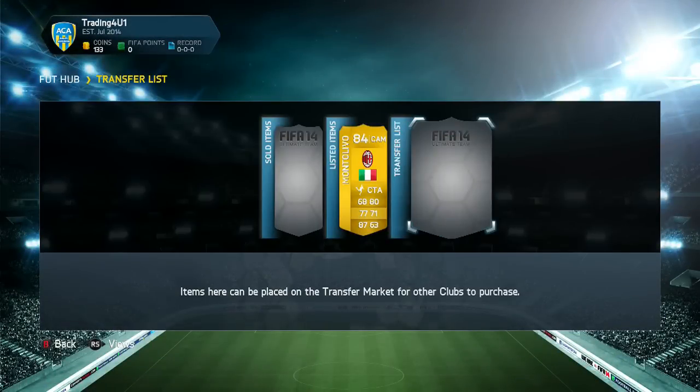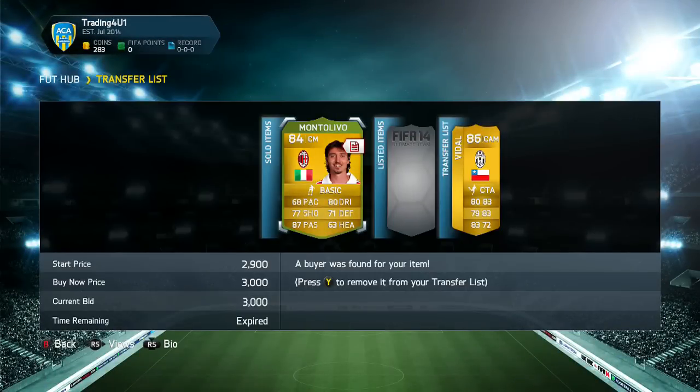First of all, I went and bought myself a central midfielder Montelevo, which went and sold on for 3,000 coins — which kind of kickstarted me off.